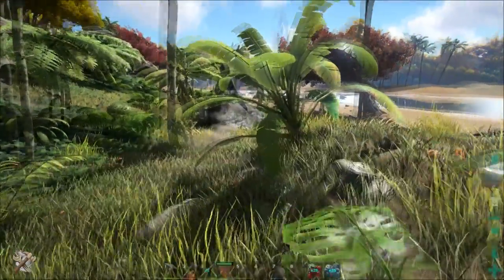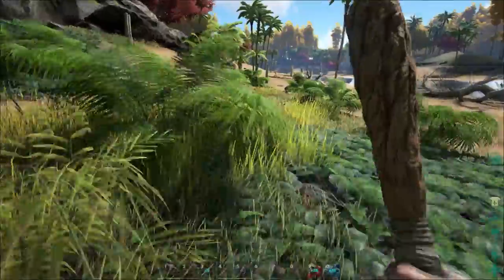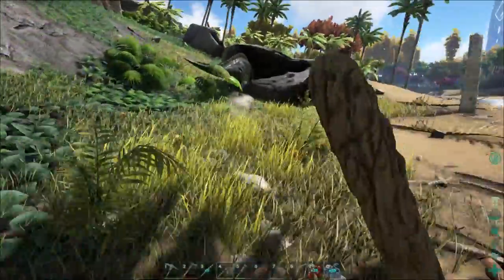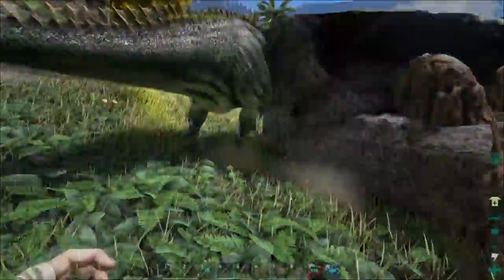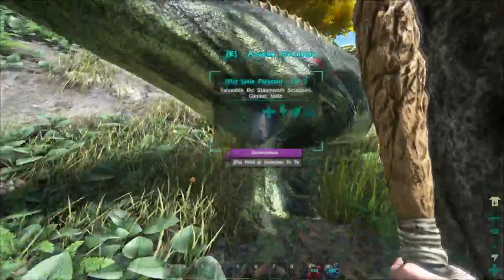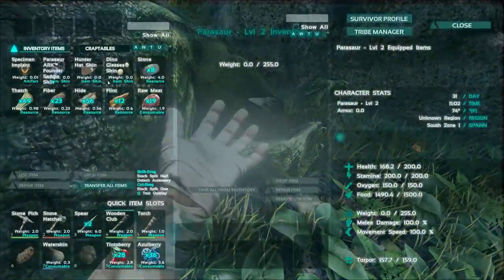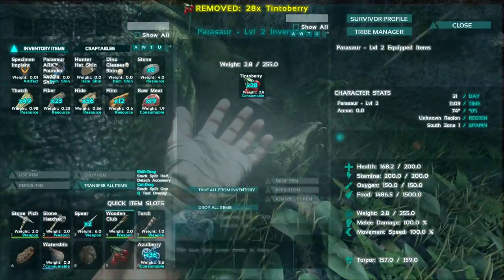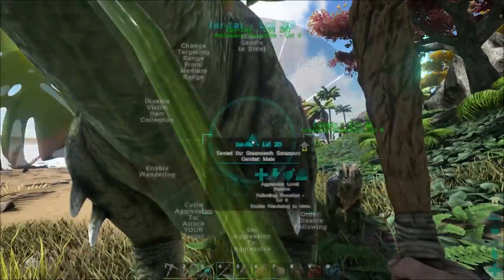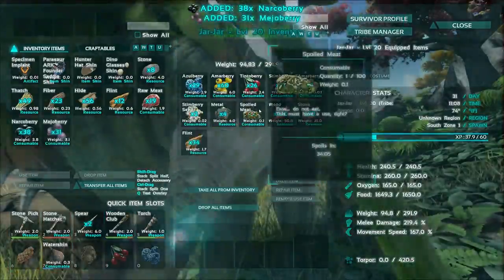Don't you run — I almost got you! Another parasaur. Sweet, alright. Where are you at? Still at the base. I've been building and gathering resources we have around here and some berries.